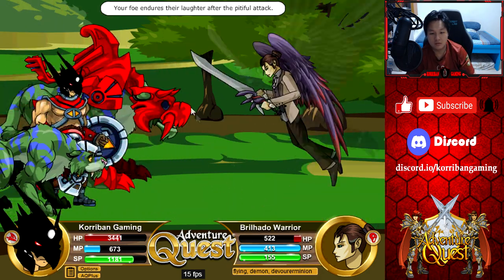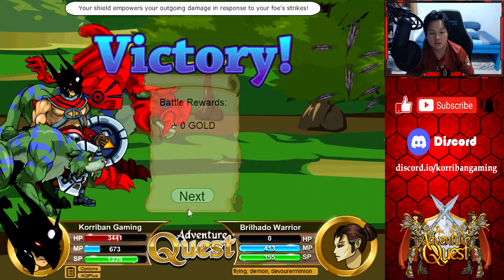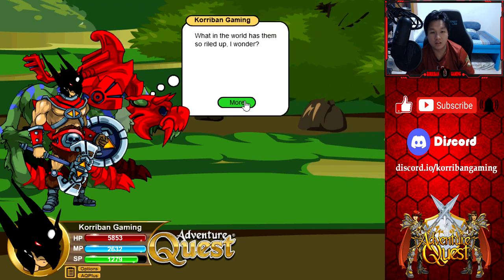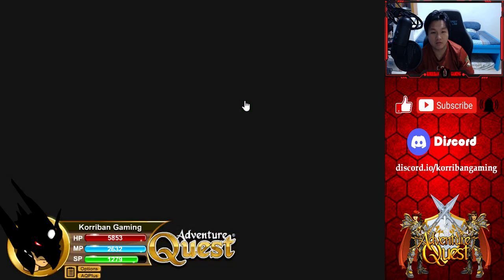Flying Demon Devourer Minion — okay, regular attack will do it. There we are. We are defeated — flee, brethren. What in the world has them so riled up I wonder? Something is rotten in the state of Durant — time to find out what.